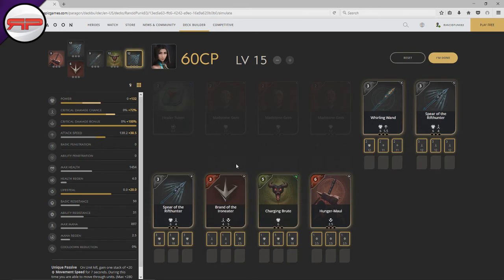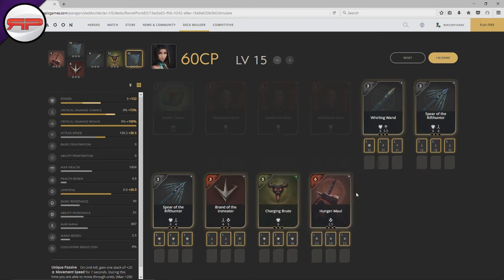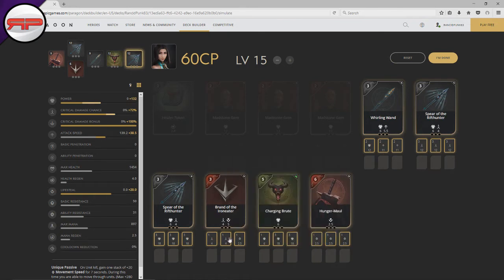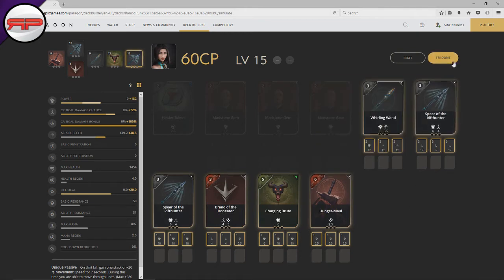This build is pretty much exactly the way I would run Sparrow, except I probably wouldn't have two lifesteal cards and I definitely wouldn't have Brand of the Iron Eater or Hunger More because you can't use those. I would have the order equivalent of Hunger More as my crit bonus lifesteal card, and I would probably run a little bit more attack speed instead of a Brand of the Iron Eater, or just run a cheap Spear of the Rift Hunter — ending up with like three Spears of the Rift Hunter.